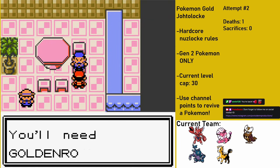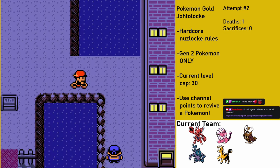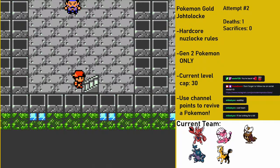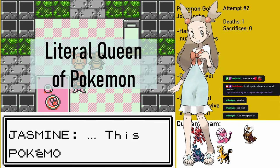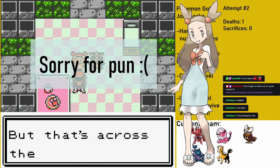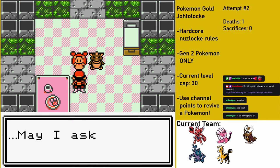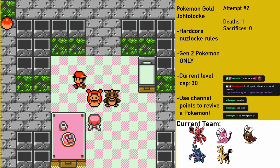With the two Metal Coats, I'm able to evolve Hash Slinging Slasher into a Scizor and Rocky the Onix into a Steelix. Once I make it to Olivine City, I make sure to pick up the HM for Strength, which I'll be needing in the next gym, and make my way up to the Lighthouse to talk to the best Gym Leader ever, Jasmine. Jasmine is here to take care of a sick Ampharos named Amphi, who usually lights up the Lighthouse. She asks me to go all the way to Cianwood City to get some medicine for Amphi, and I feel obligated to accept her request.